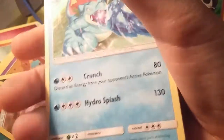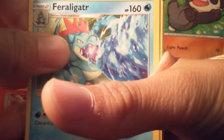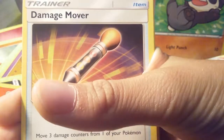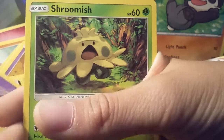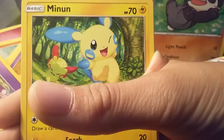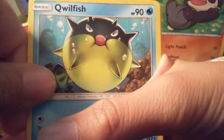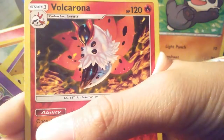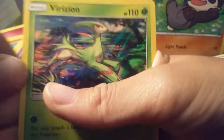Here's the code for this pack. Let's start — we've got: Dark Energy, Feraligatr, Volcarona, Damage Remover, Jynx, Shroomish, Minun, Qwilfish, Zorua, Volcarona, and Virizion.